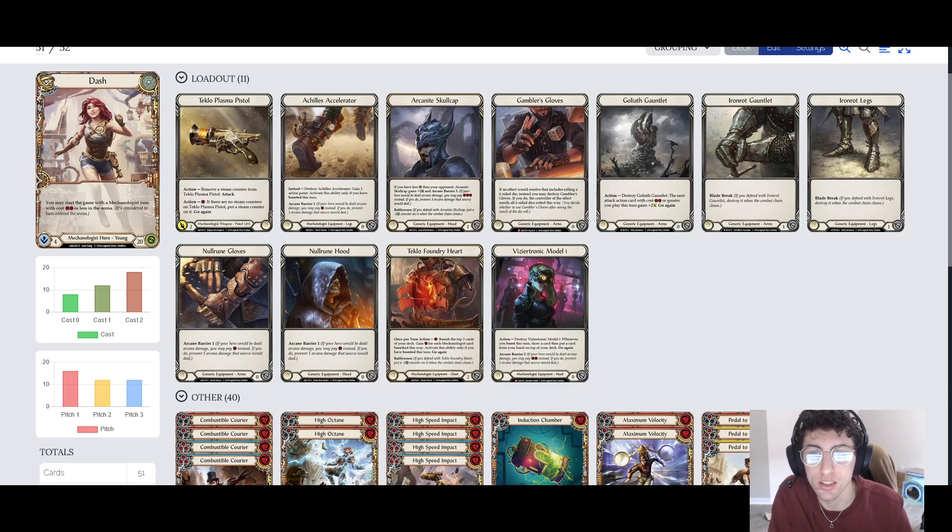We have the Achilles Accelerator, which is her boots of choice. They come with Arcane Barrier 1, which is great, and you can destroy them to gain an action point if you boost this turn. So if you boost and don't hit — which isn't going to happen in this deck because you're always going to hit — you can use that extra action point to shoot with the pistol, for example. Great boots all around. Arcane Barrier 1 is good.